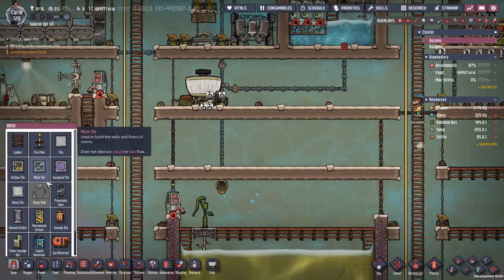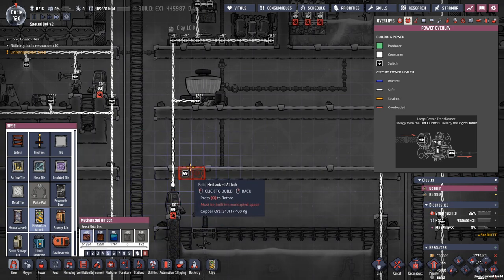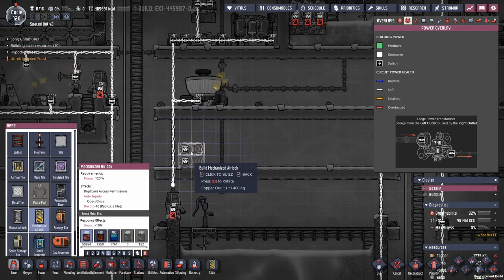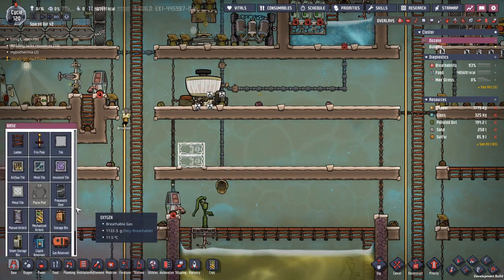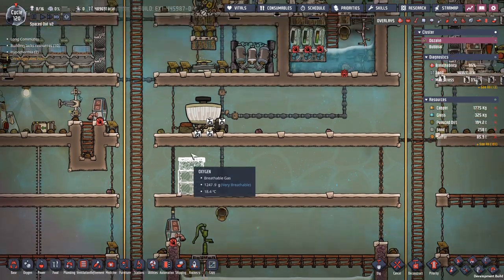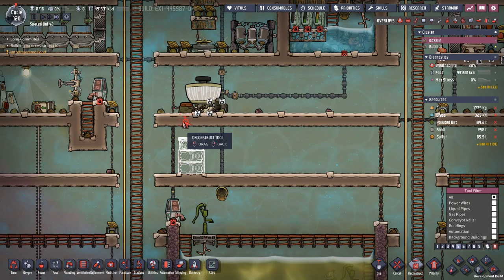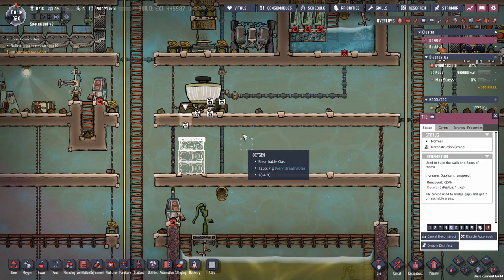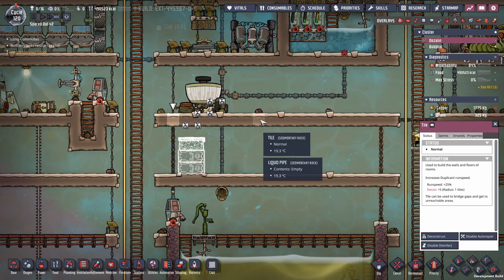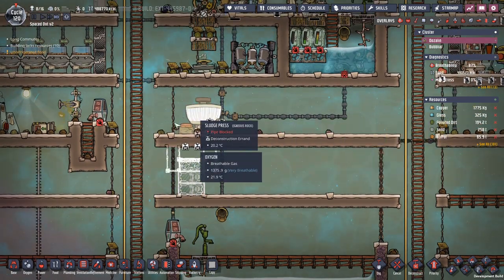I'm going to change this up and get a dump line so food will be taken and stored safely. I want two mechanized airlocks here and they will be the ones that push water up. The idea is that I will have six tiles of water, the doors will lock and push the water up, and any critter stuck at that point will be killed.